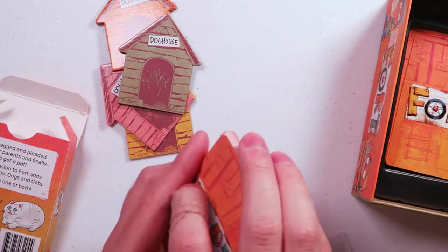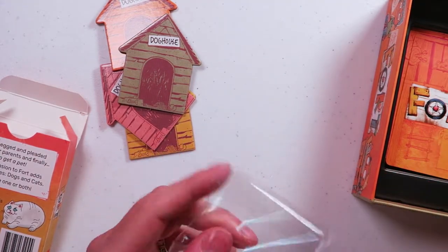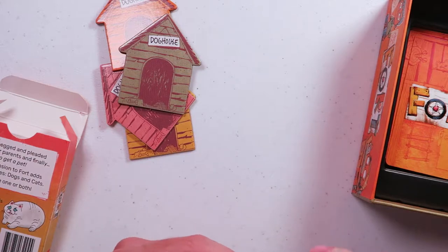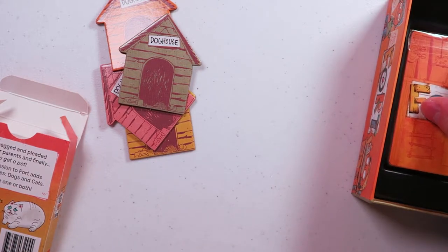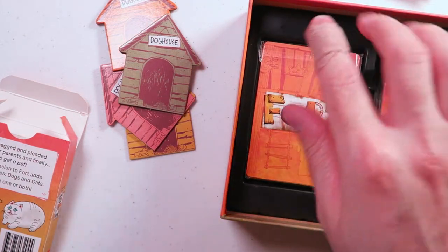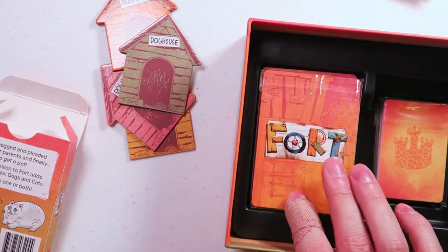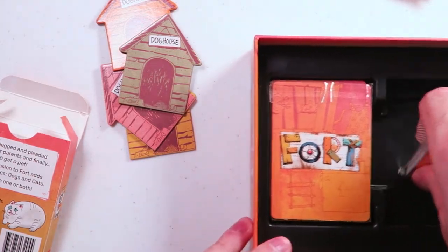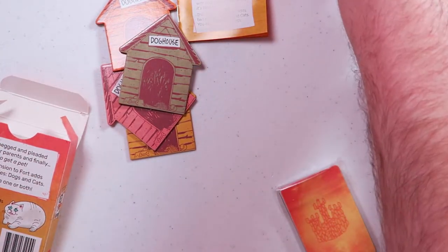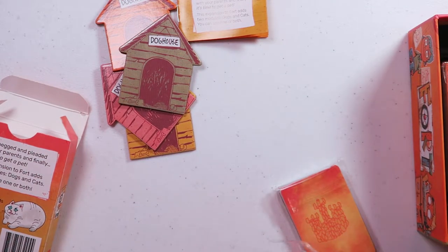Let's see how well these fit into the original box, because what's the point of the expansion if you can't expand into the original box? Here we go — it tucks perfectly on top of the deck. There's like a little bit of area, but I think it would fit perfectly right on top of the normal Fort deck. Awesome. And I will check the quality of the smaller cards real quick before I put all of it into the full box.